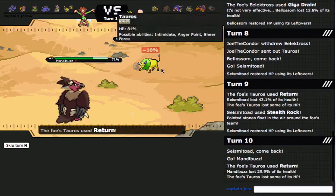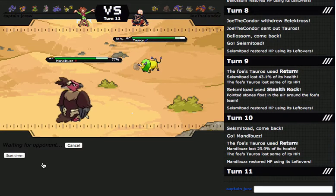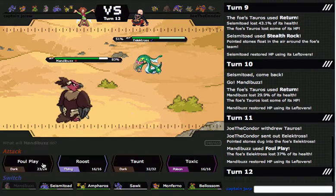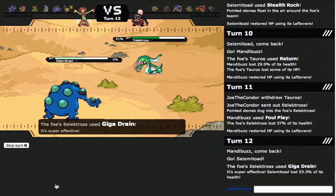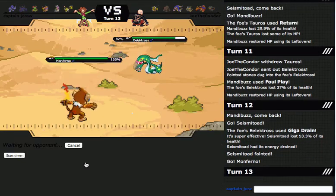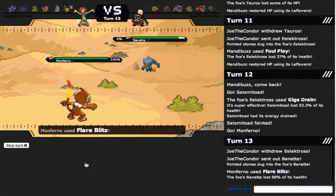Actually he probably still might do a decent amount to Electabuzz — it's got like base 110 attack. Boom! And he appears to be Specs. So at this point I'm just gonna go into Seismatoad. I don't really care if he predicts this — yeah, he predicted it. Now I can just bring in Choice Band Monferno and just hit something with a nice Flare Blitz. I'm not gonna go for Close Combat because he sends in this thing — this should get destroyed.